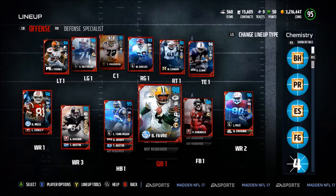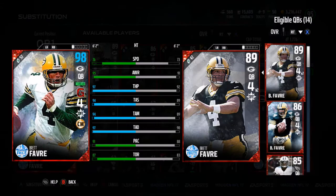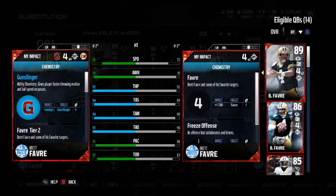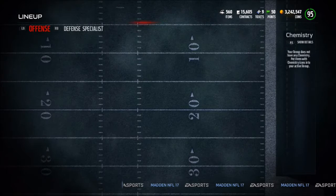He has the chain mover chemistry — we did the set for him — so we'll compare him to his 89. 76 speed, 97 throw power, 94 short, 95 medium, and 97 deep throw with a 91 play action and 87 throw on the run. But really the best thing about this card is the gunslinger chemistry. He throws the ball so fast — I probably have some gameplay coming out either later today or tomorrow with him — but the ball just gets there extremely fast.